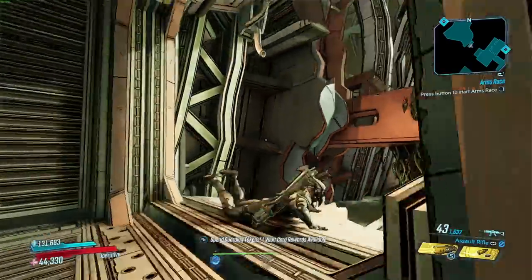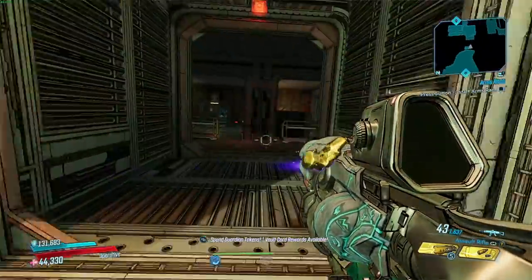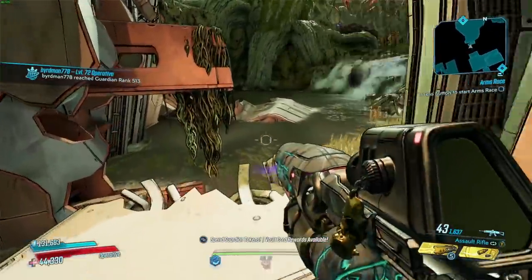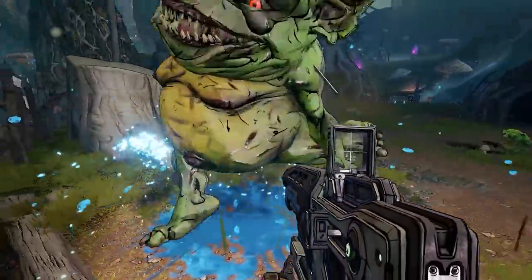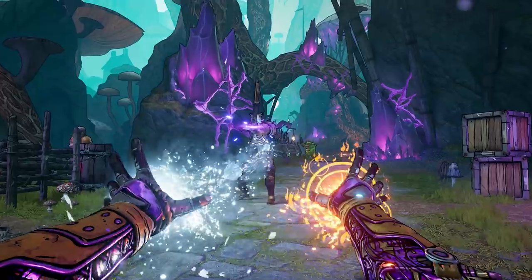Yo guys, what is up — Moxon here with a Borderlands 3 video. Today we're going over Maurice's Black Market Vending Machine location for the week of December 16th. Real quick before we jump in — Wonderlands just put out two new class reveals, and I have a video covering everything you need to know. I'll have that in the pinned comment. The Spellshot and the Clawbringer both look absolutely sick. Alright, let's get into this video.